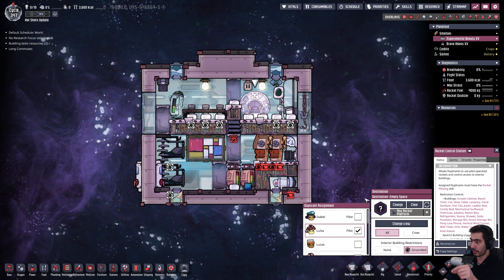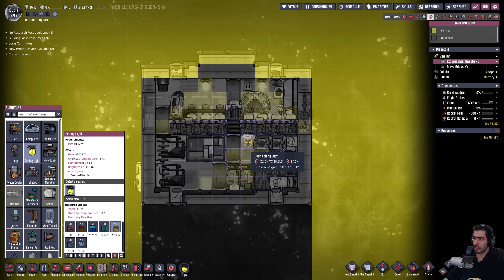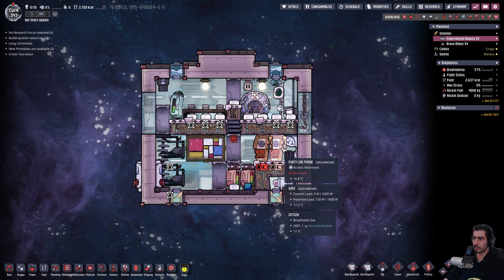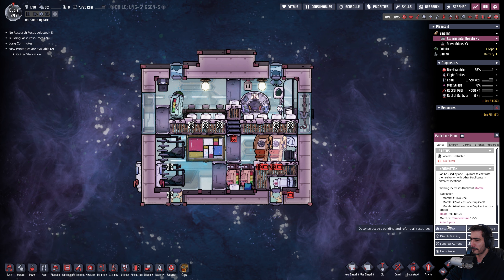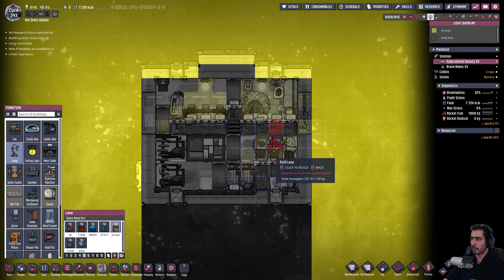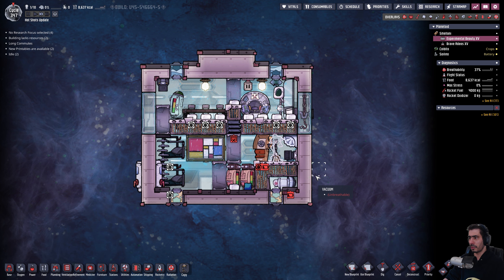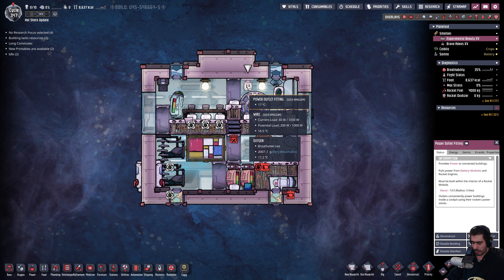Let's change the crew to Luisa. In theory, Luisa should be good. I can deconstruct this and place furniture — a lamp. I'm going to place the lamp there so we can light things up and she will actually be doing the recreation things — at least that's what I hope. Isn't anybody coming to deconstruct this? Thank you, very gracious of you. There you are.